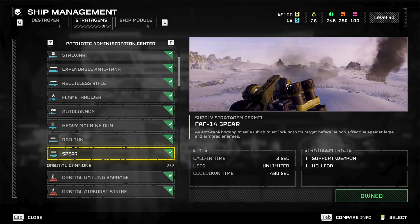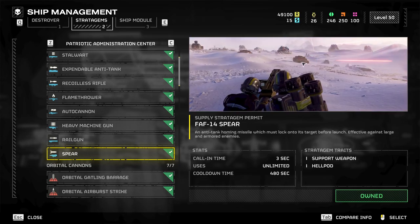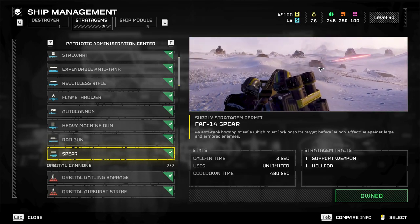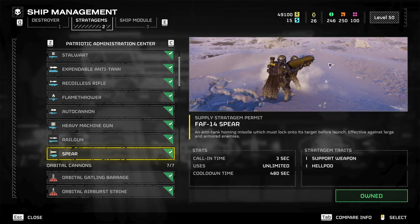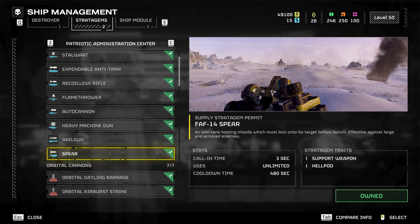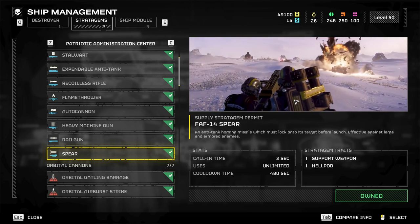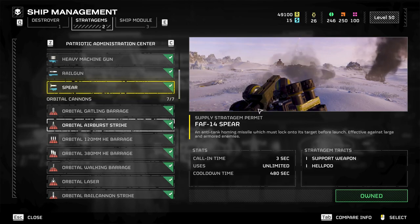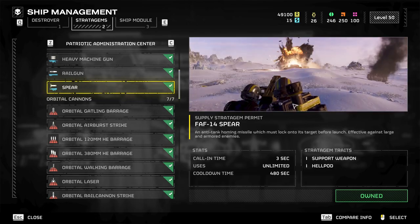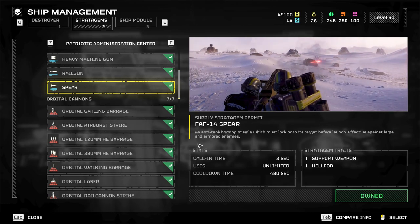I would take an EAT over it every time. It's cool when you lock on, but this doesn't one-shot things all the time — sometimes it takes two shots on bile Titans. If you're two-shotting, you might as well bring the EATs or the recoilless. As of 3/28/24, this thing is broken and needs to get fixed. It's meant to take out really big threats and it doesn't work, which limits your options.